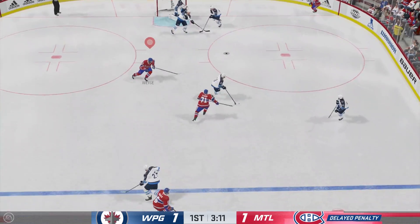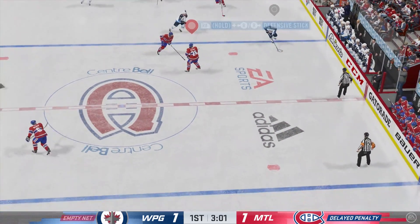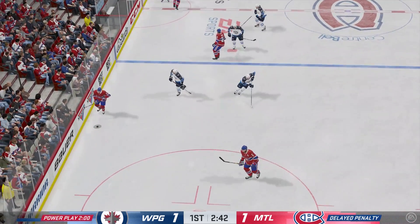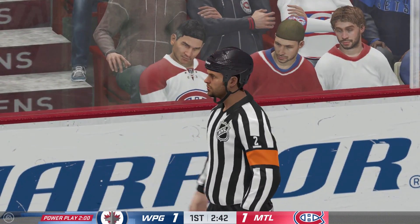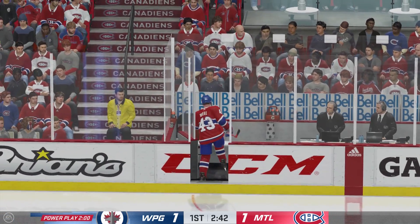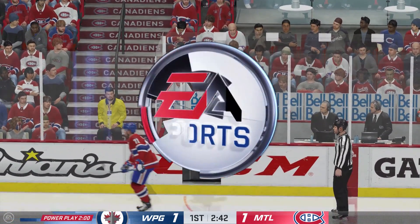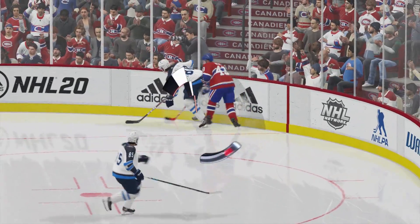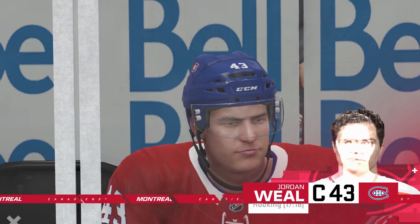Obstruction penalty coming up — looks like a hook here. He slides it quickly to Spisa. Gets to the bench for the extra attacker. There's the stoppage of play — Wheels going off to the box for two minutes. That's kind of a bad penalty to take. You reach out with your hands and the referee sees your stick parallel to the ice — he's going to call it most times.